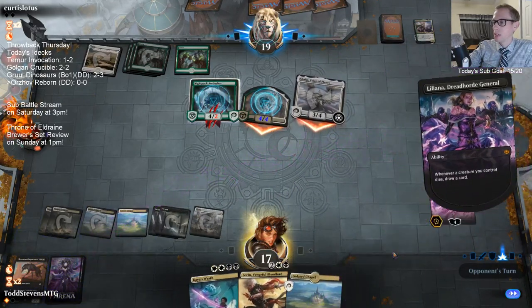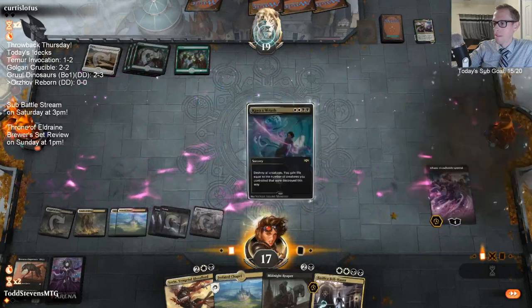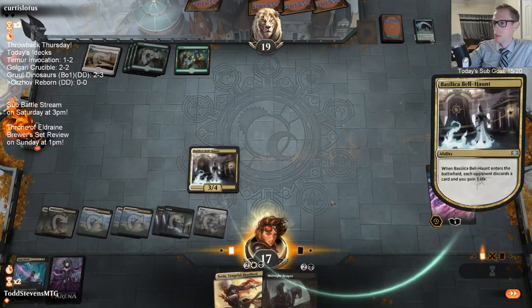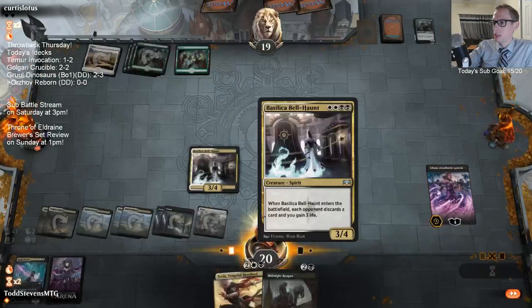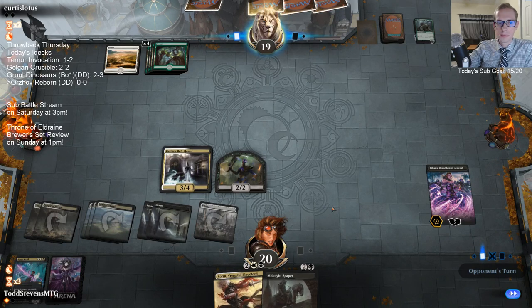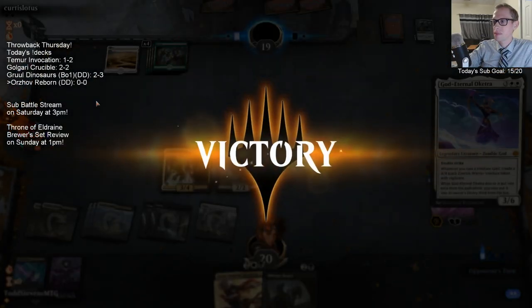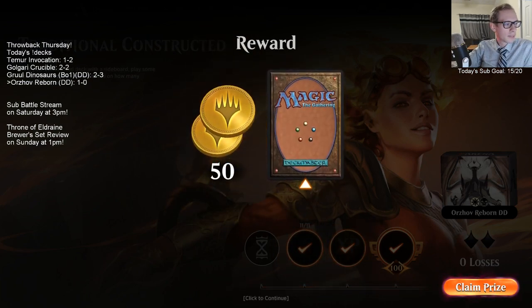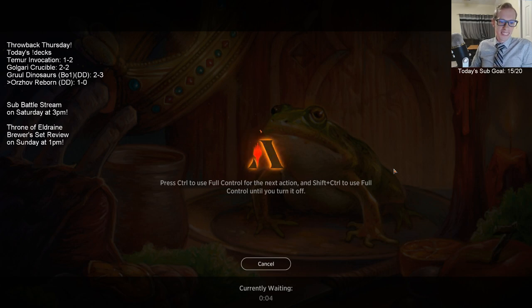Don't have double white for that. Orzhov Reborn - that Liliana draw is so good! I like the new set. You know, just the generic question of what do I think of the new cards - I like the new set. I am definitely worried about Field of the Dead. How many lands do we have in here - 24? We should maybe have a 25th or even a 26th land.